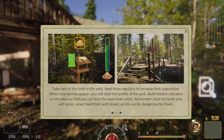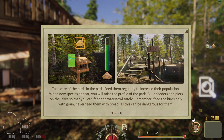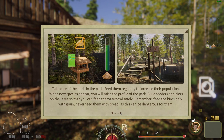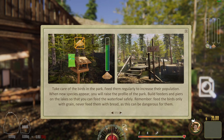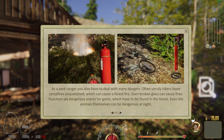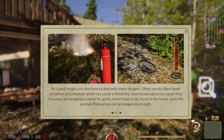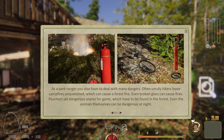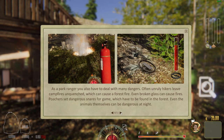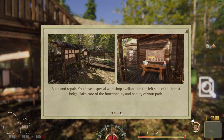Take care of the birds in the park — feed them regularly to increase the population. When new species appear, build feeders and piers on the lake. Feed the birds only with grain, never with bread as this can be dangerous for them. As a park ranger you also have to deal with dangers like campfires and broken glass which can cause forest fires. Even the animals themselves can be dangerous at night.